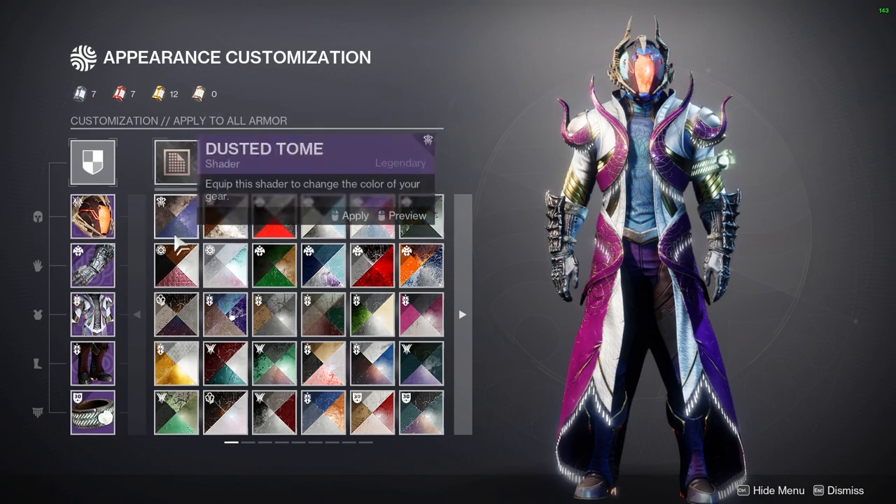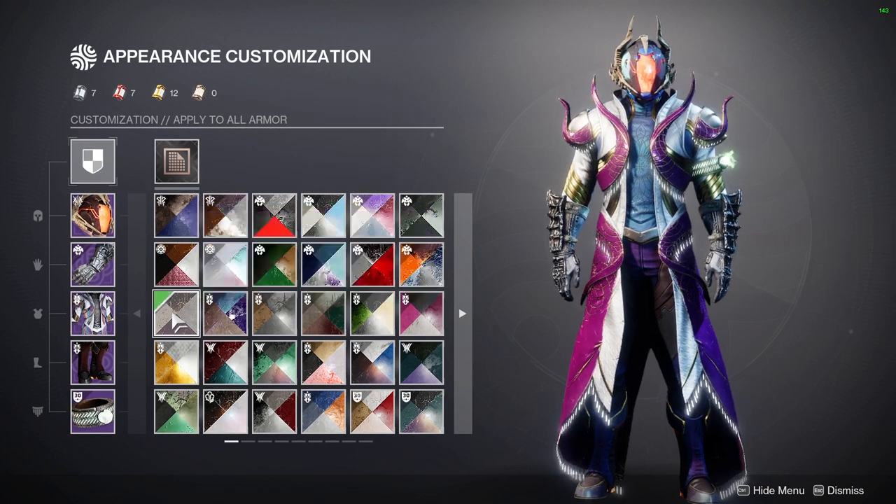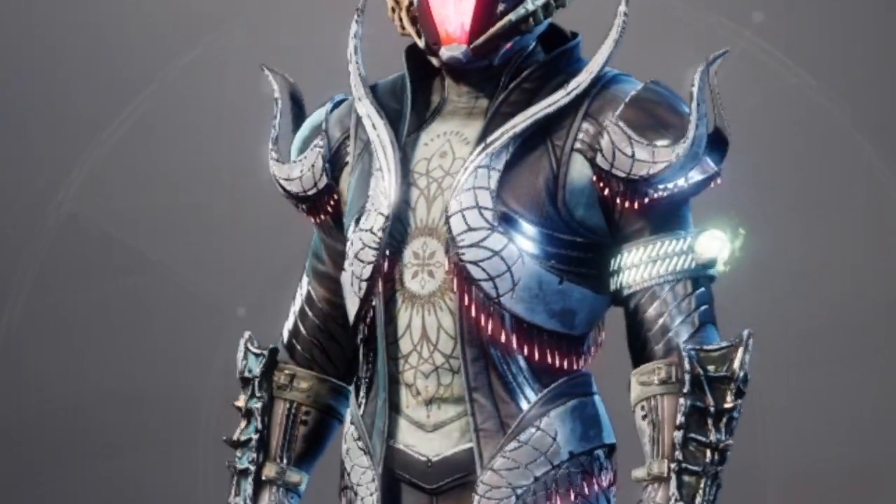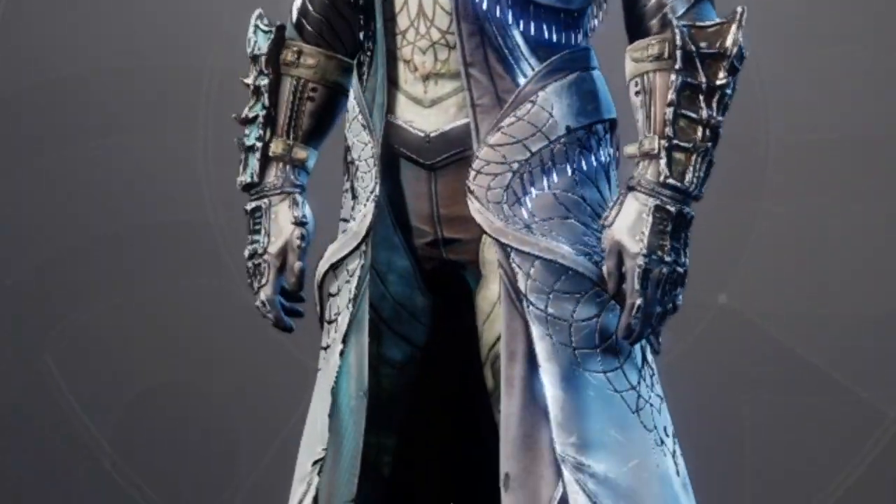There was also another exotic shader in the past that got scrapped and turned into what we know today as Photo Finish, an RGB shader that cycles between colors on any armor that glows.